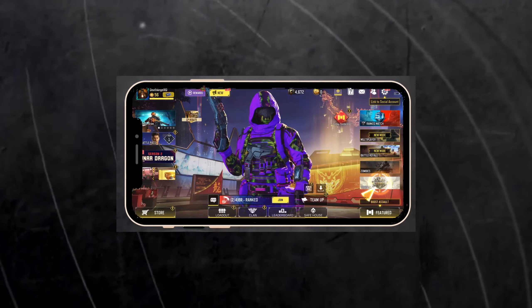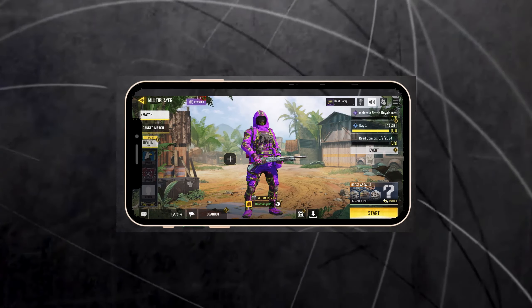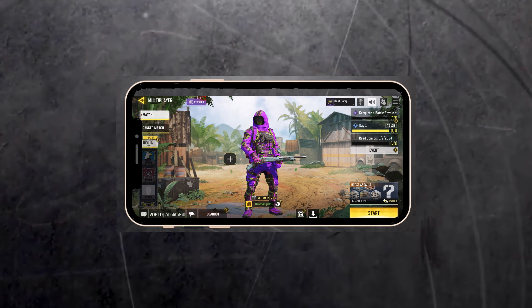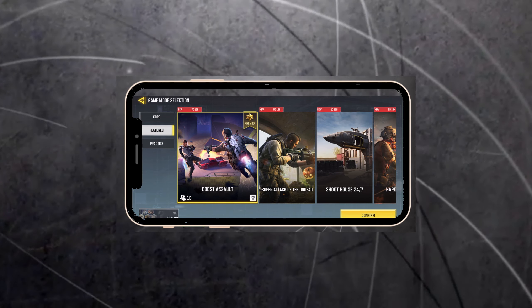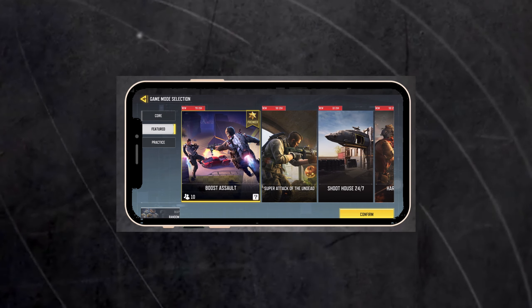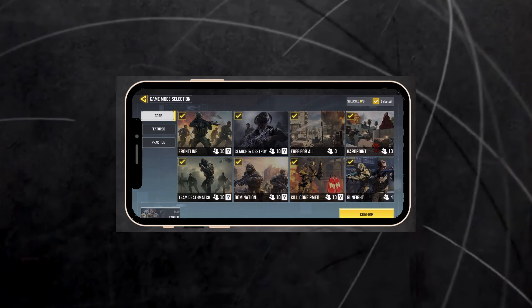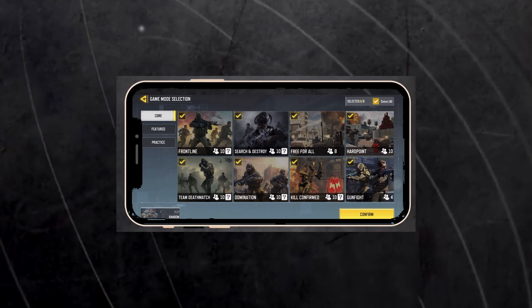Now click on Multiplayer. Select Random, then click on Frontline. You need to select one mode — in our case it's Frontline. Click on it and that will deselect all the others. When the others are marked, click Confirm and Start.